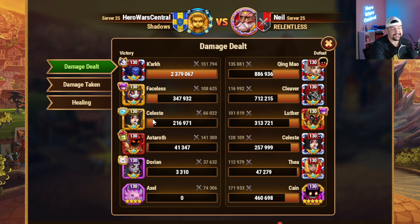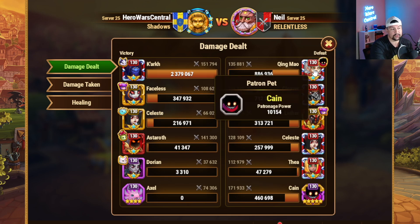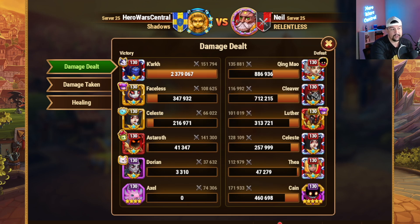And I'm going to use that similarly in this fight right here with my weak Celeste. So double tank, double healer, using Qing Mao as kind of the — blinding the enemy, trying to reduce the armor of the enemy tank, all of that.